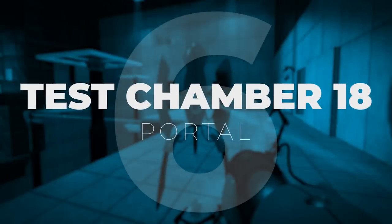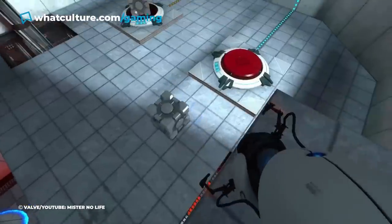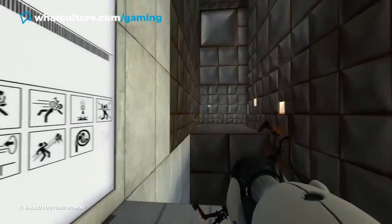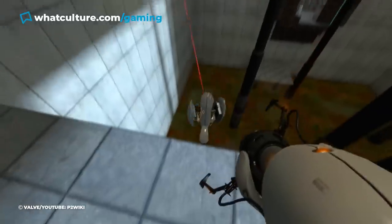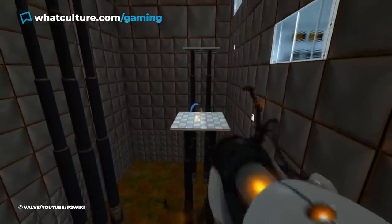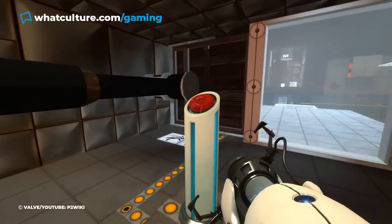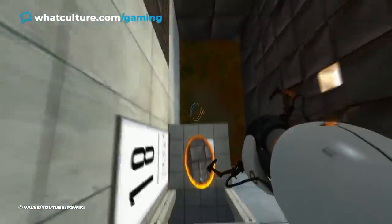Number 6, Test Chamber 18, Portal. If you don't know how to solve a puzzle in Portal, you can be stuck for an hour. But if you know what to do, you can normally whiz through a section in a matter of seconds. However, Test Chamber 18 is a little different. Because this level is filled with turrets, insta-kill slime, a cube, slow-moving platforms, easy-to-miss sections, and shifting panels, you know you'll have your work cut out for you. So although a tutorial video will show you how to get out, actually pulling it off is a different matter altogether.